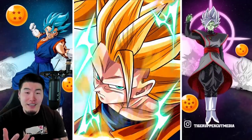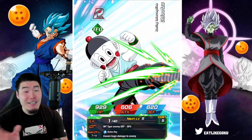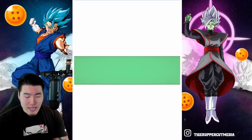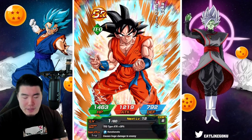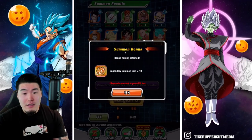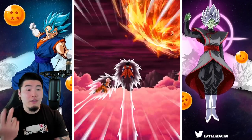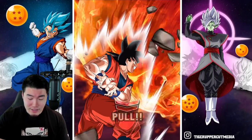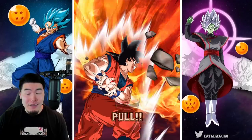Now I've been talking a lot and haven't been paying too much attention to the summons, but I've recognized they're not going so well. We've pulled one LR so far which is usually a pretty good sign, but we haven't pulled a single useful unit, which kind of sucks. There are a couple of LRs I could get from this banner that I just don't have yet — like the Super 17 I could use, and the Tapion and Minosha I could use as well. Maybe we get the Goku and Piccolo and call it a day.